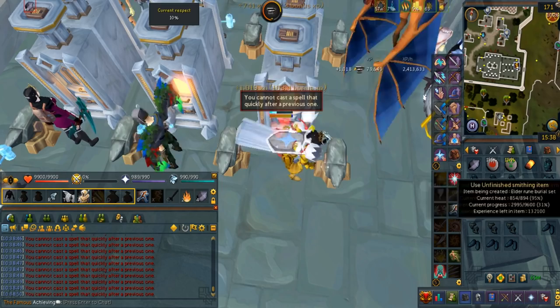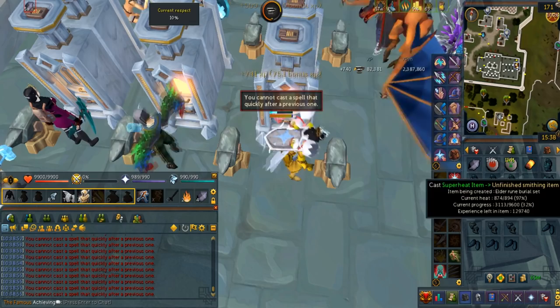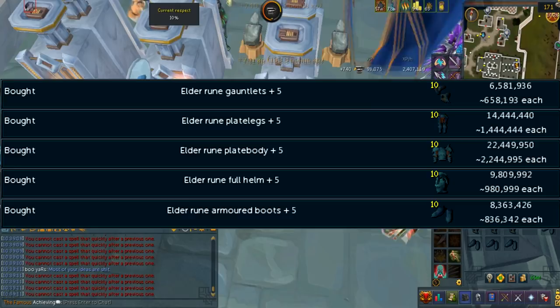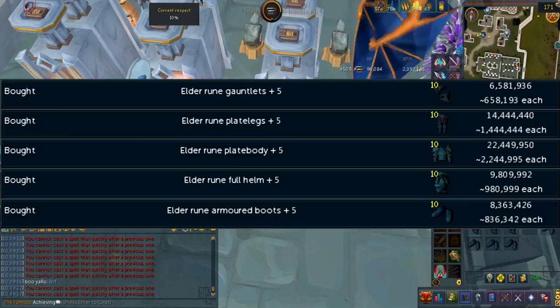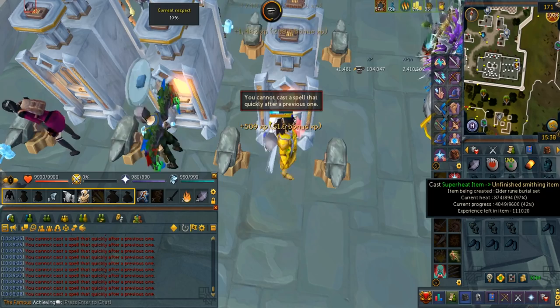Unfortunately, when you're finished smithing, you will get no items in return. This is why it's meant to be a high XP but very huge loss. In 56 minutes, I was able to smith 10 elder rune burial sets. The XP I got for this is 2.3 million smithing XP. I got these elder rune plus 5 sets for 6.4 mil each. The prices are very unstable right now. In the form of superheat runes, you will consume around 1.2 mil GP per hour. You do get 100k magic XP per hour from doing this.